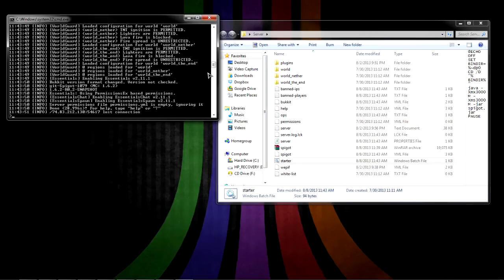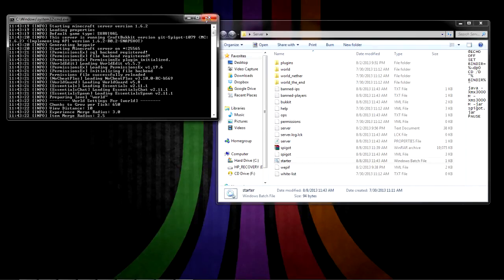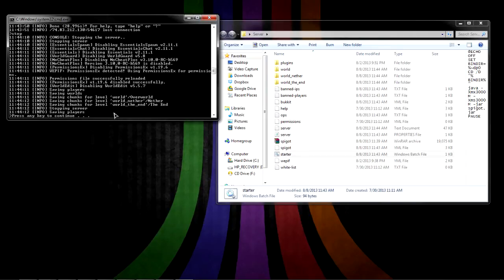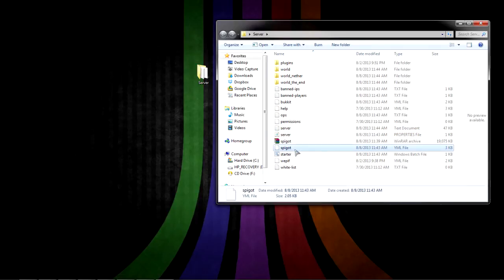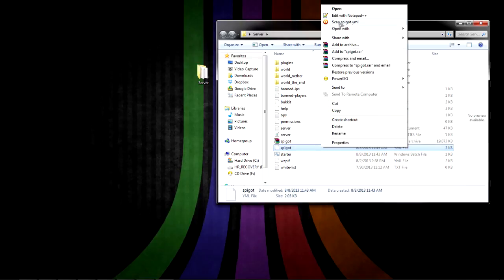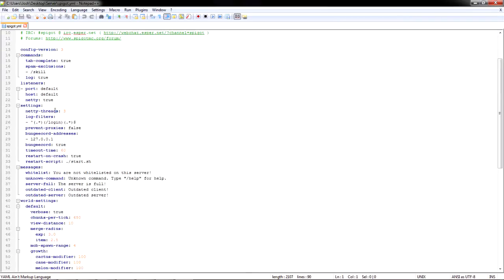I put in a few plugins here just to show that it works — popular plugins like WorldGuard, Essentials, NoCheat, PermissionsEx, and WorldEdit. I'll type stop and press Enter to save everything. Once you have everything loaded up, you'll have a spigot.yml file with a lot of cool customizable features. There's also BungeeCord, which only works with Spigot servers — it's basically for connecting two servers, like having a hub server and going through a portal to a completely different server.